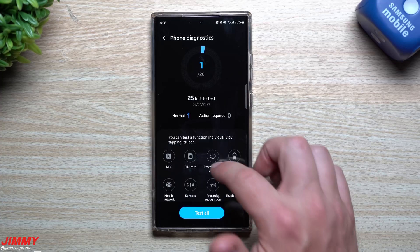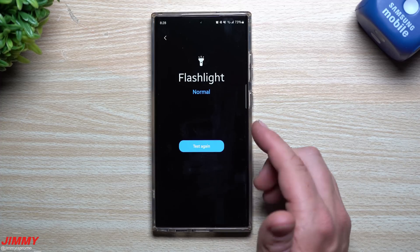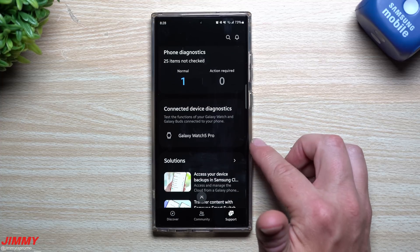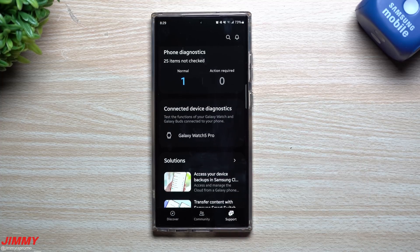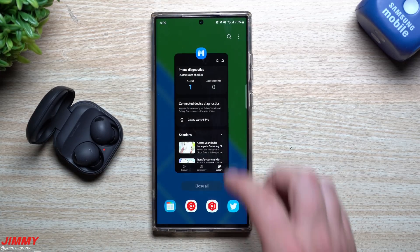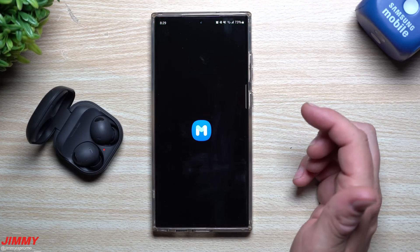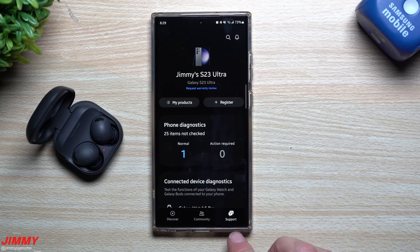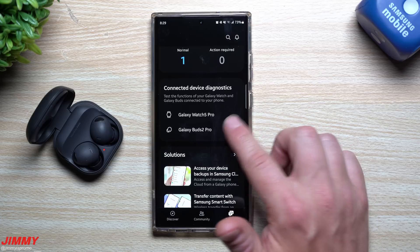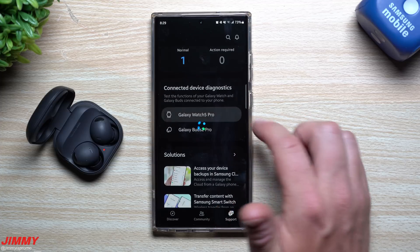You can also test Bluetooth, fingerprint recognition, S Pen touching, S Pen hovering, and more. Tap on any of them — for example, let's test the flashlight: turn it on, yep it turned on — is it working properly? Yes. It shows you've tested that one. And it's not just your phone — also some of your connected devices. Right now I have my Galaxy Watch 5 Pro connected, and if I connect my Galaxy Buds 2 Pros via Bluetooth and go back in, it'll show both.